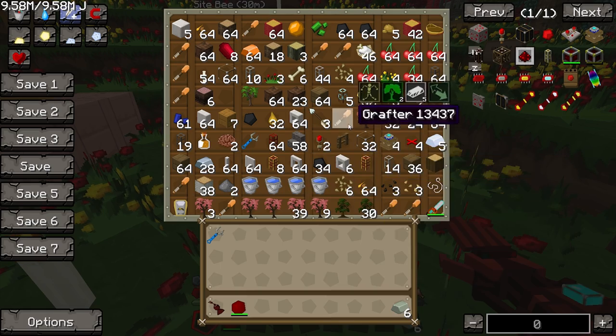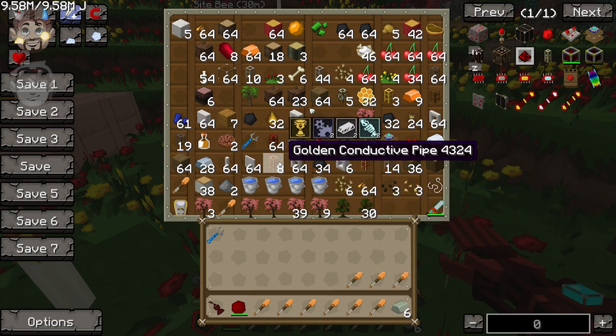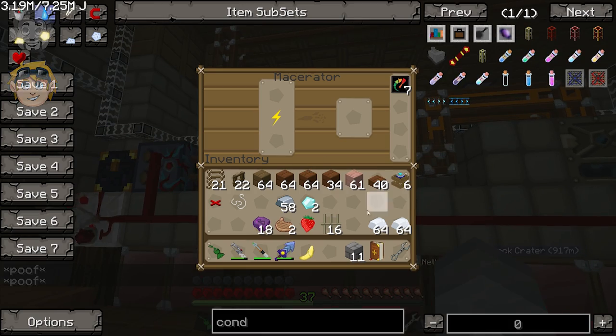Shall I go and macerate these things at my castle? Sure, if you want to speed that up. I've also got some gold conductive pipes in here. You do that, I'll cut these trees down, hook up these pipes to the bee machine, and then we'll be back in business.